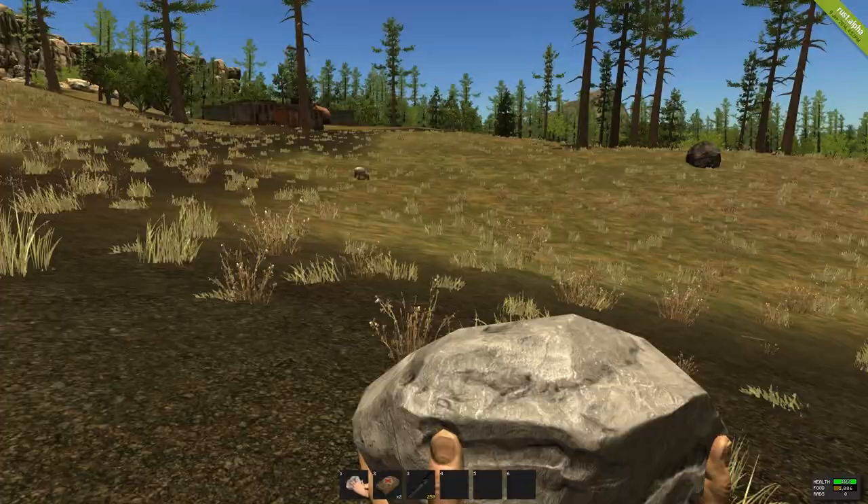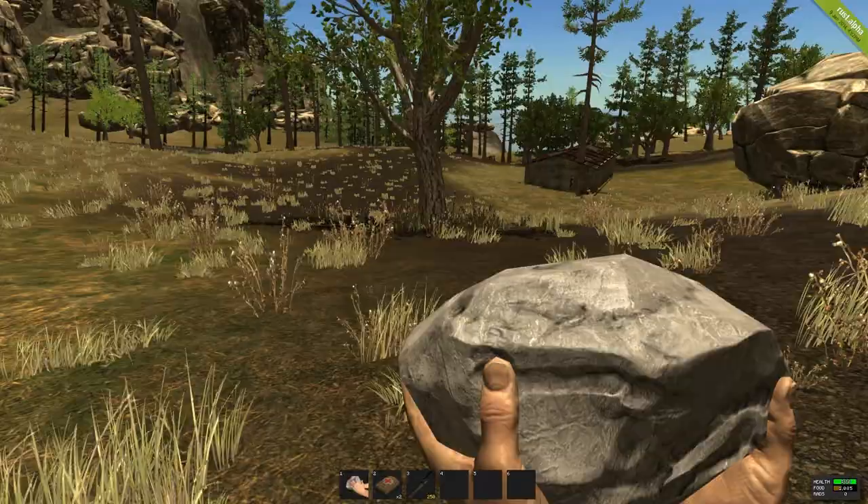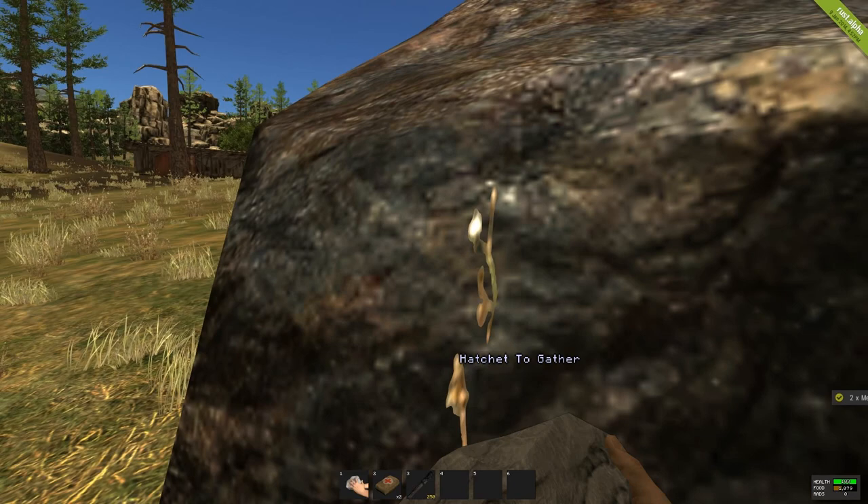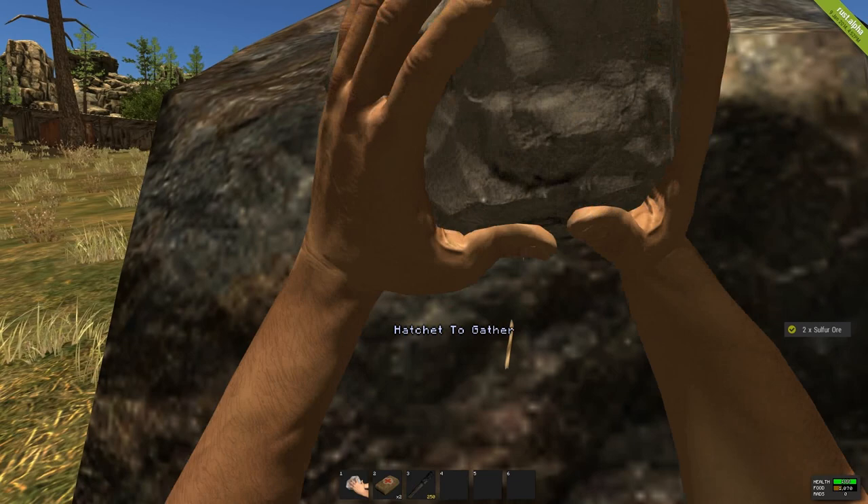As you can see in the bottom right corner, I've got my health which stays quite high most of the time. And then we've got food, which I'm going to have to kill things like pigs, deers, chickens, rabbits, bears, and wolves. They'll drop chicken breasts, so now it's not very realistic, but that's what it's set to.